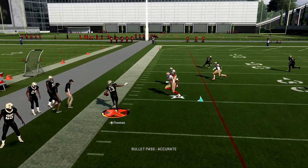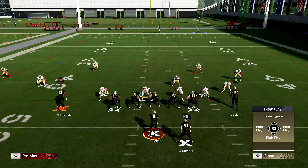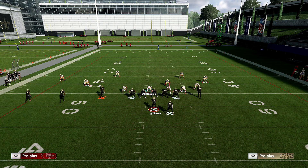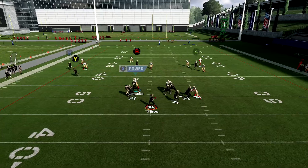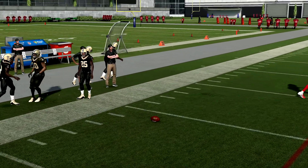An out route against the stock cover four is just going to do work, just like in three-four odd cover four drop where people like to throw a quick out route. Typically it's the outside receivers throwing it, but in cover four quarters I think even the Y receiver is someone you can throw to. So you can throw these quick out routes against cover four.